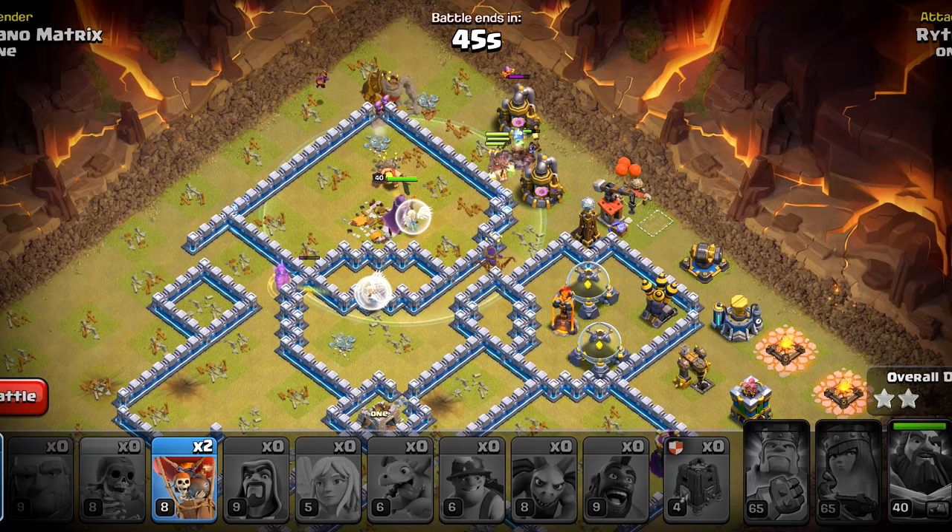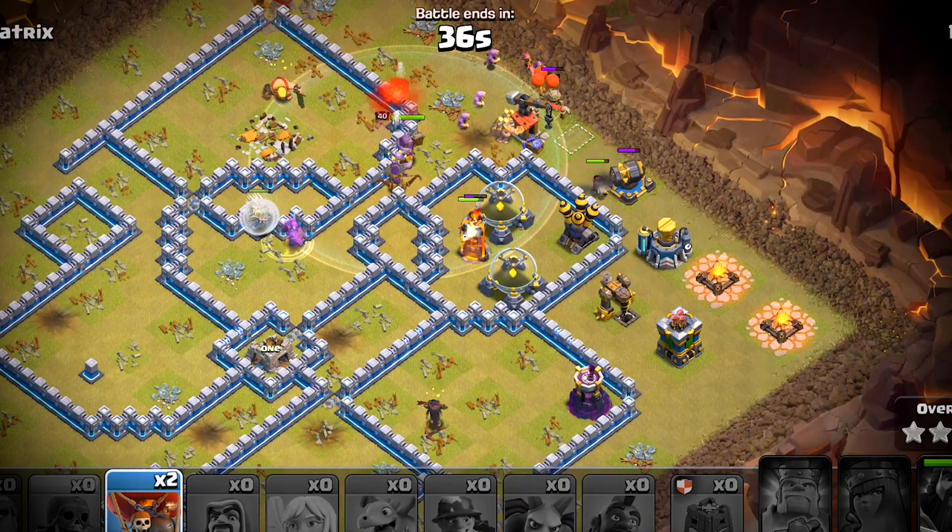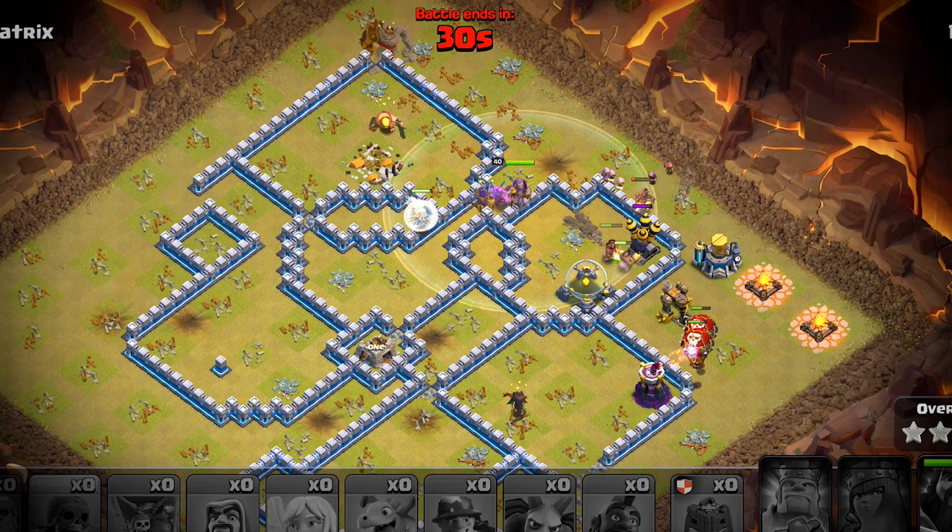It is a PEKKA charge now. The single will fall to the hogs and we do not need to care about that air defense, so we will deploy those two balloons on that archer tower. They will take care of that and that wizard tower shortly, and it's going to be a triple. Now let's try a different variation.